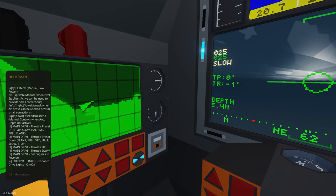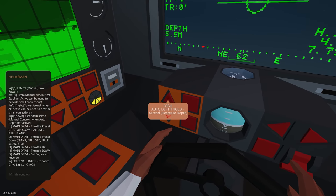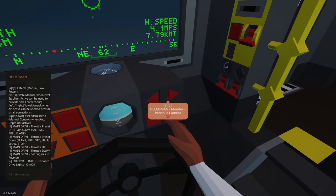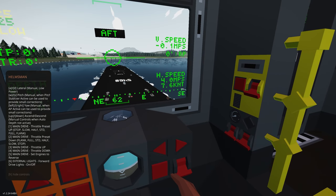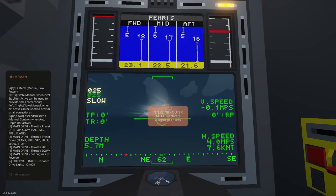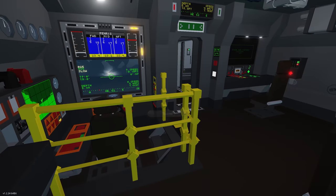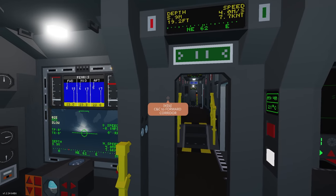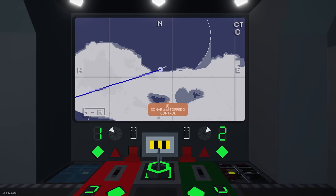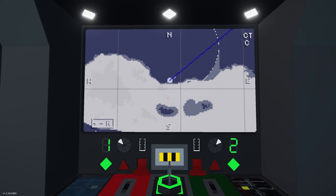Checking the hatches are all closed — no alarms going off. The torpedo station works on a radar system, and you can just fire them: prep, then release. Pretty straightforward.